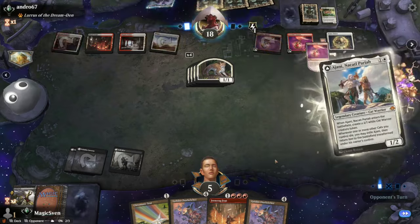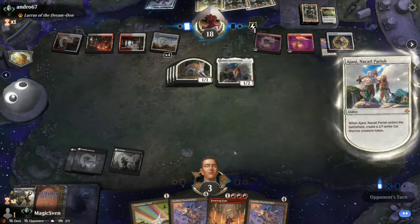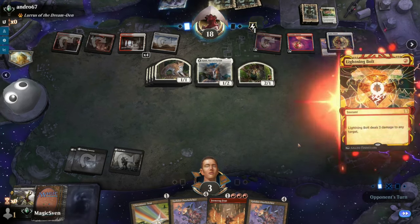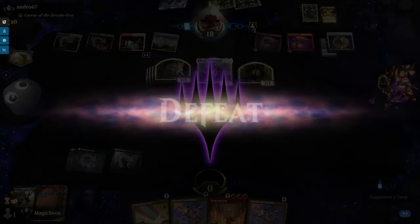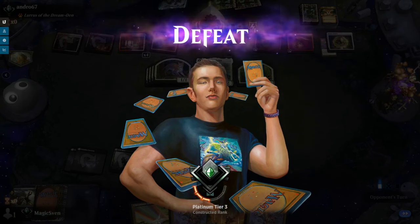Cast the Ajani, attack with the cats — two damage, four damage coming at me. Bolt, sure, why not friend? Stupid Star. I can't believe that's just what went down.